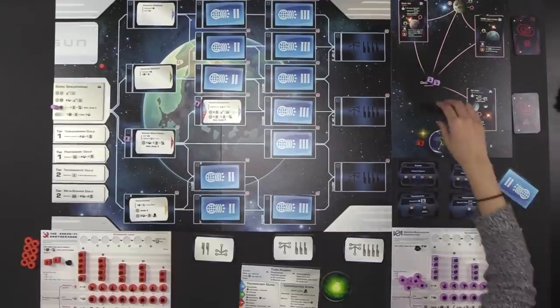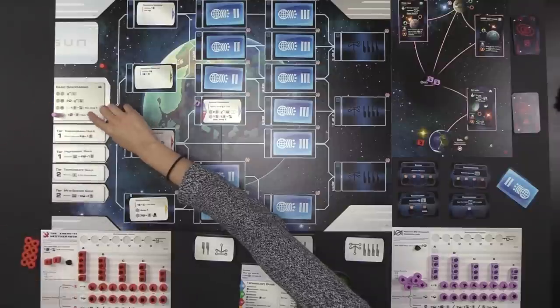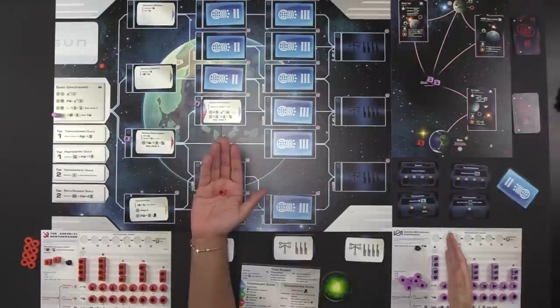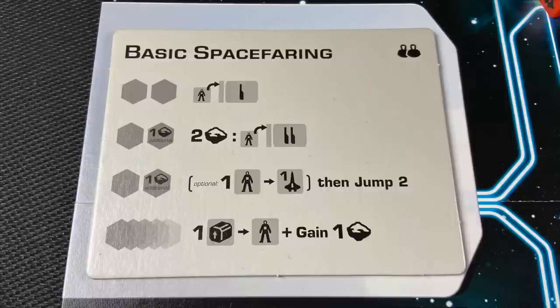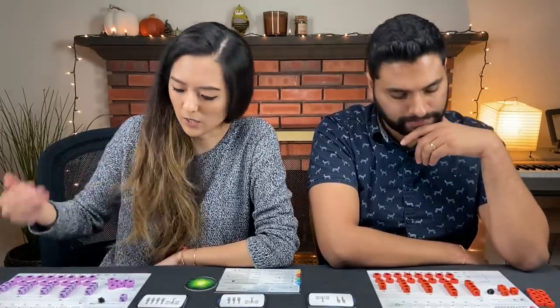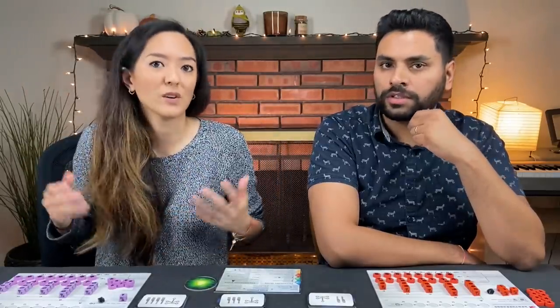The very last type of action on the basic spacefaring menu is the ability to turn one supply from your board — always taken from the leftmost column A — and turn it into a population. This is an action you want if you're really out of population and need to make more. It also gives you one ore. So it's a way of getting one population and one ore if you're in dire need — the two baseline resources in the game.